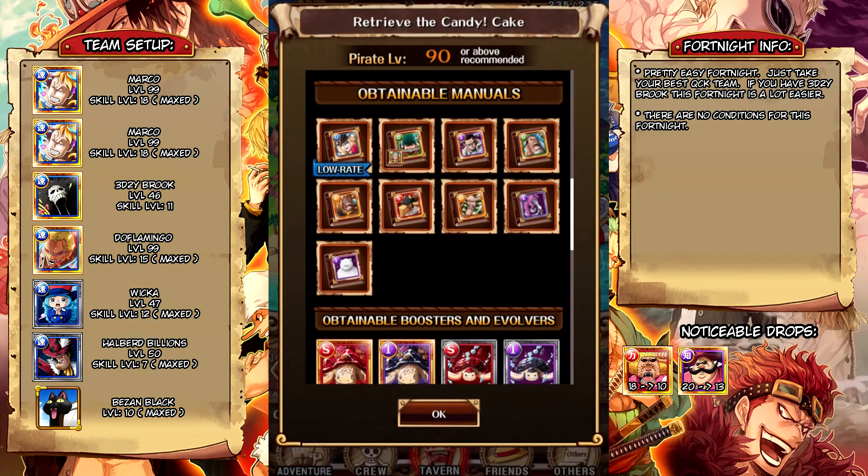Now let's take a look at the skill books you can get in this Fortnite. The legend here is going to be Cavendish. If you have Cavendish, I strongly recommend you farm this Fortnite until you max him. As of this recording, the Sunny 2 is out and Skill Up is out, so you really should be getting on that. I've been slacking with One Piece a lot lately — I missed the last ranking completely — but I'm going to try my best to max Cavendish before Skill Up goes away.